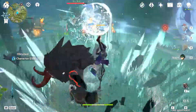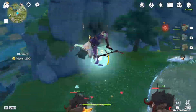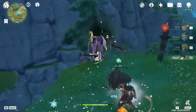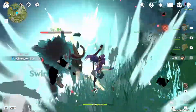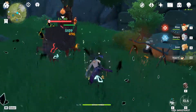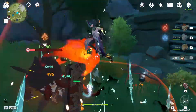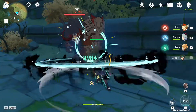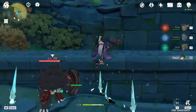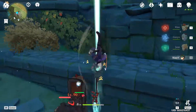Against rock shields, plunging attacks are actually very effective, so Xiao is good against those rock shield Mitachurls. Dendro shields are a bit different — plunging attacks aren't as effective, but if there's any Pyro nearby you can swirl it onto the shield and burn it easily. These Dendro shield Mitachurls aren't that bad overall because once they lower their guard to attack, you can stagger lock them.